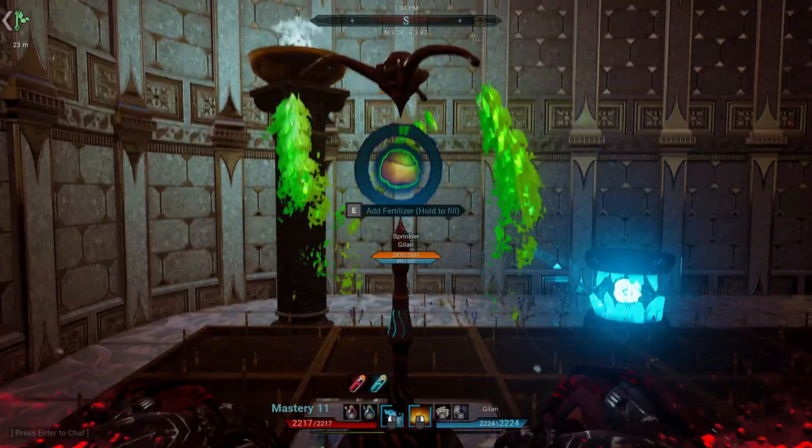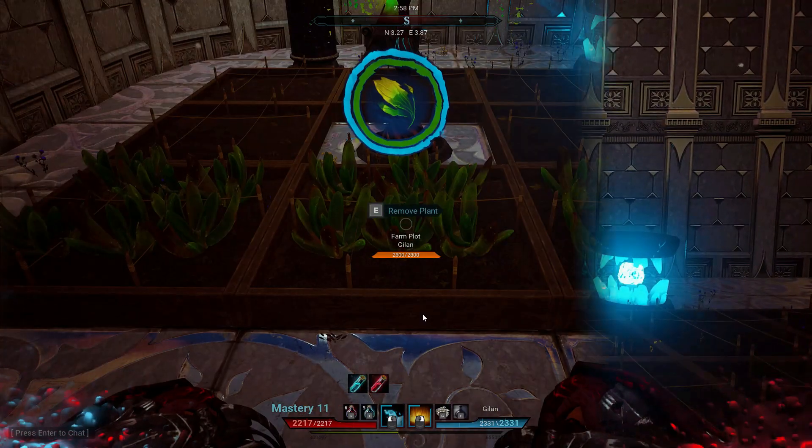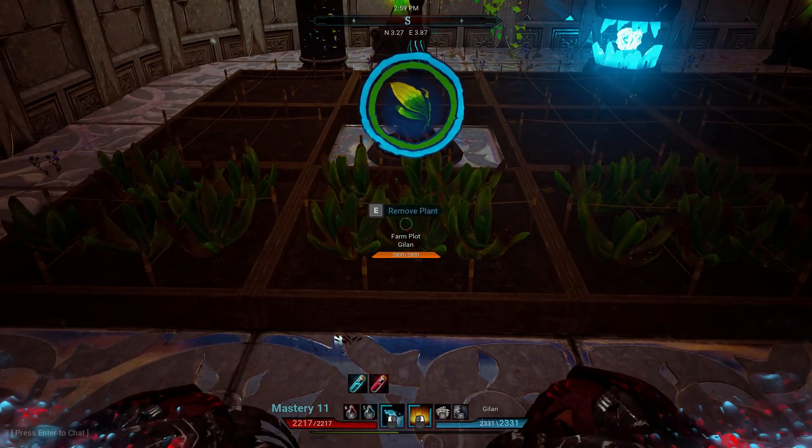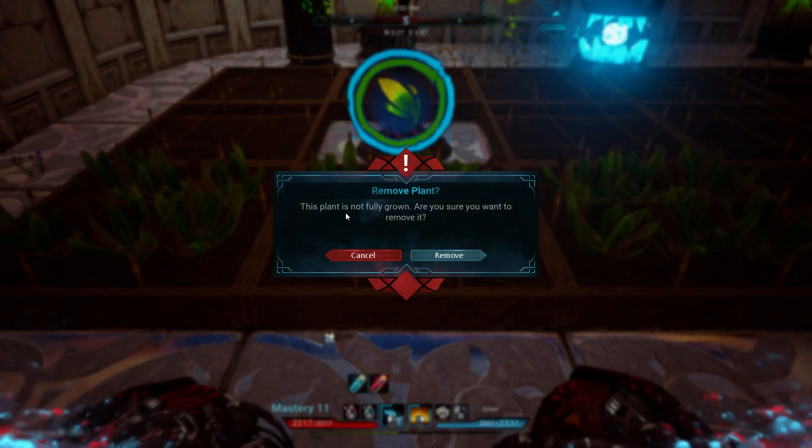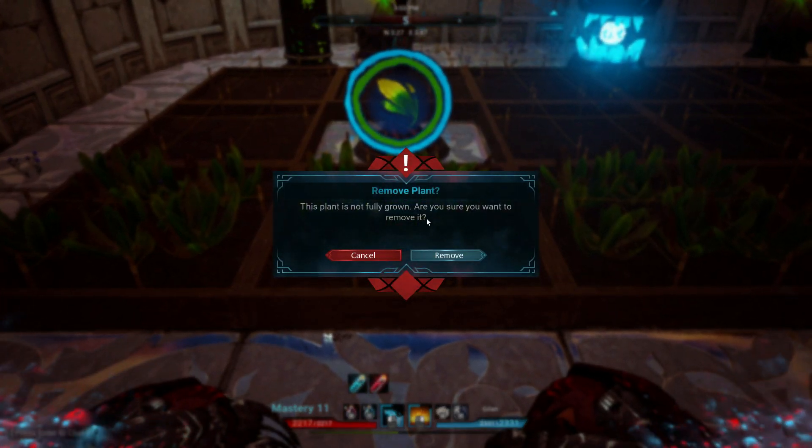The plants do take a while to grow. The blue bar means it's hydrated, and the green bar means it's fully fertilized. Be careful not to remove it when it's half a plant, or you will have to restart.